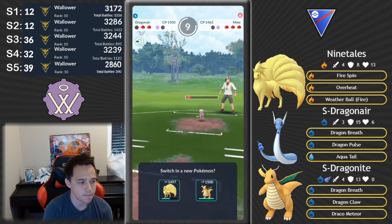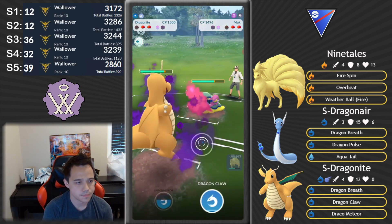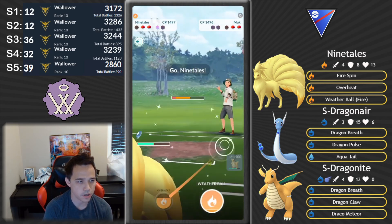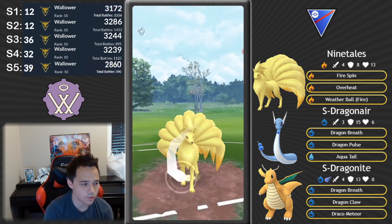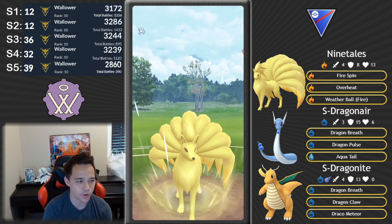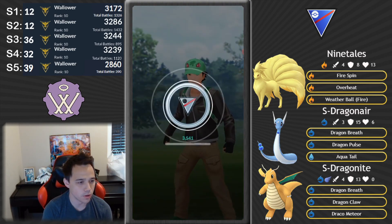They're able to take out with a second Surf. I was probably coming with Dragonite anyway. What I'm doing is trying to deal as much fast move damage to this Muk as possible — they're at a Dark Pulse, so I'm going to throw and get out because I obviously don't want to spend a shield there. They attempt to catch the Weather Ball, very close. But we do have an Overheat here and it's just going to completely demolish this Muk.